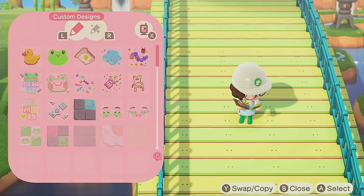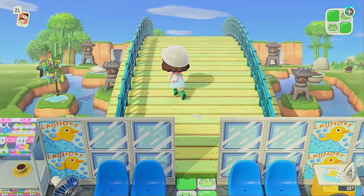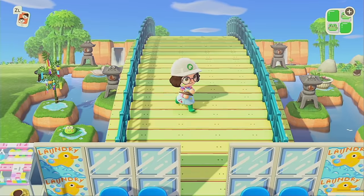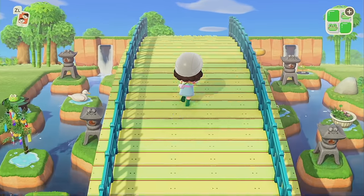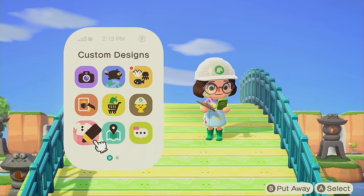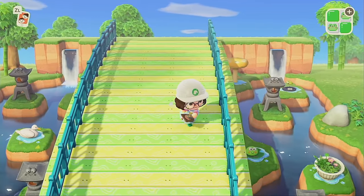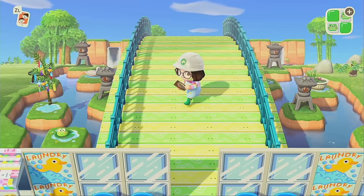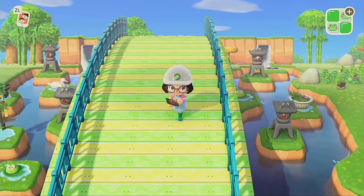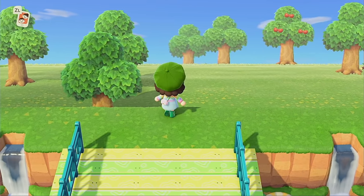Finally I landed on a much more muted design that I thought tied in so well with the surrounding areas and kept the little green frog theme. The same creator actually has the same path but with little squiggles on top — very subtle but it's there. I decided to go with that one because it had that little extra spice, you know?